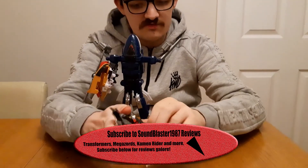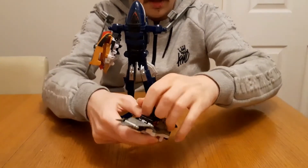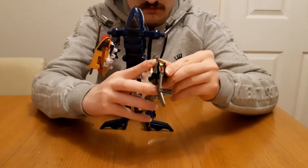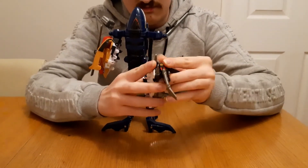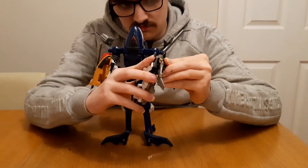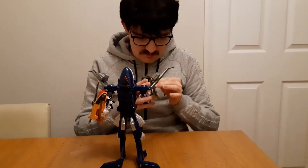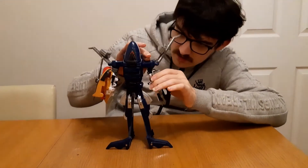Then with the Tiger Jet, remove the wings and tail fin section like so, and peg it onto the end of the nose like so. This will become a crossbow arm weapon. Not easy doing this at arm's length, bear with me. Then connect the Tiger Jet onto the other Whale Bomber wing like so.